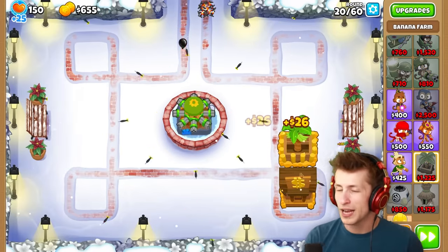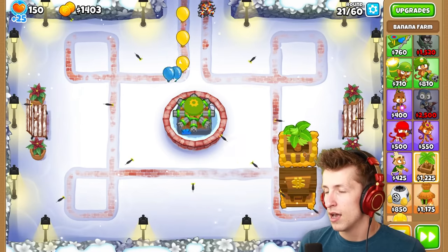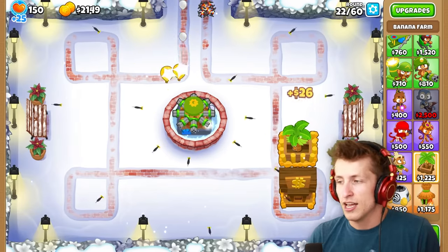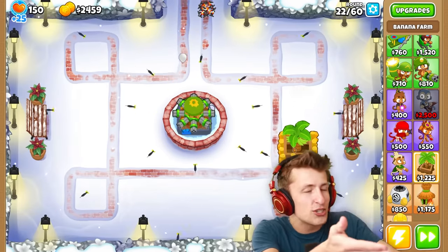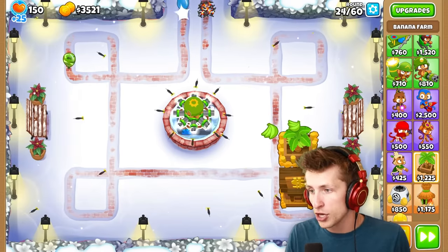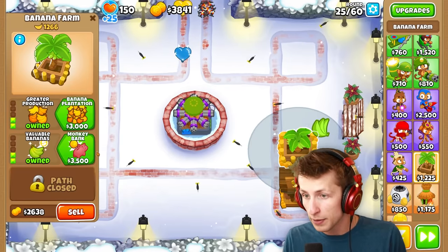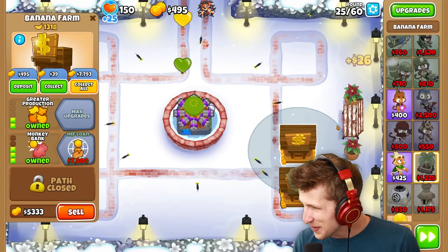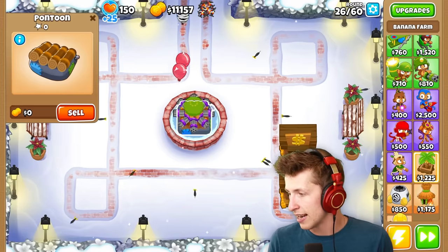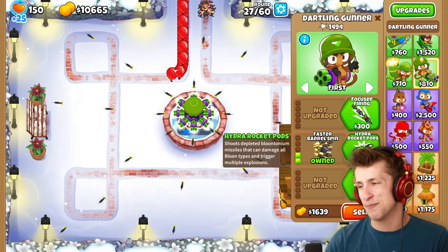Wait — why is it called a Monkey Bank? It should be a Banana Bank because it holds bananas. It doesn't store monkeys — we just call a normal bank a bank because we store money in it. It should be called a Banana Bank. Anyway, now we're about to get Faster Barrel Spin, and then — hide your Rocket Pods!